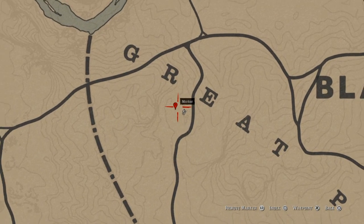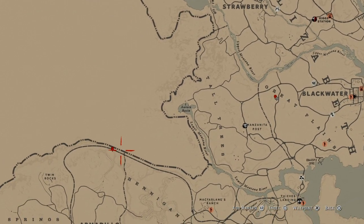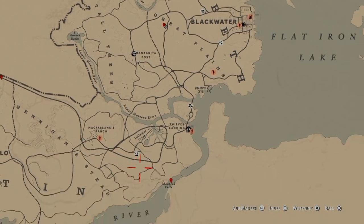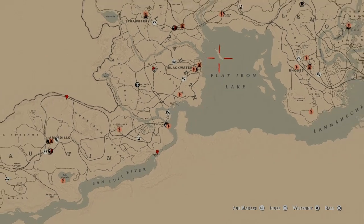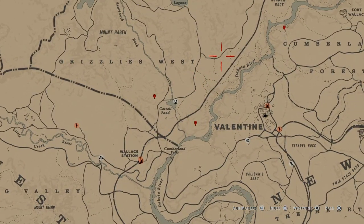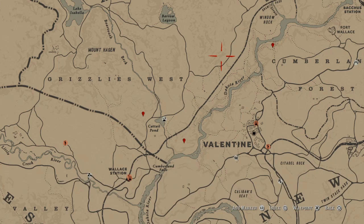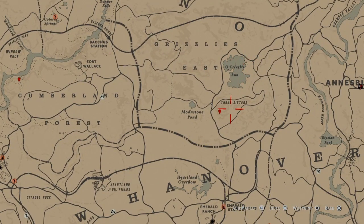There's one over here in the Great Plains — I think there's seven of them. One here, one down by Armadillo, up in the tracks by the tunnel. This one's a little island over by Manteca Falls. There's two over here, one by Cattail, one on the other side of Valentine, one up by Cumberland, and one over here at Three Sisters.